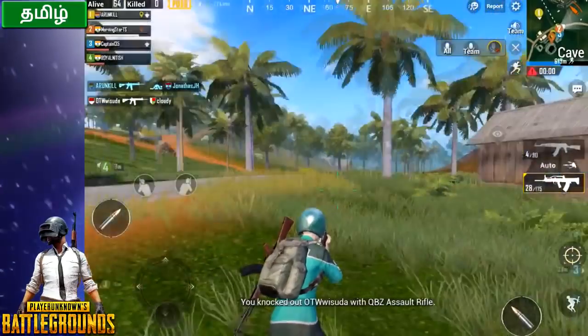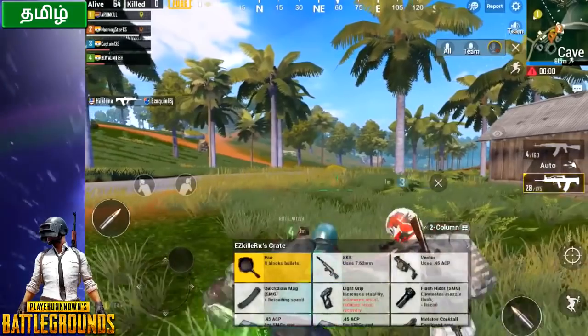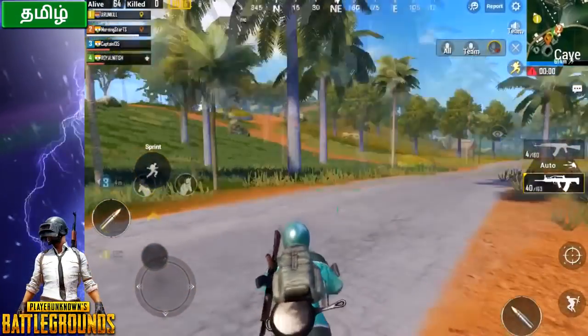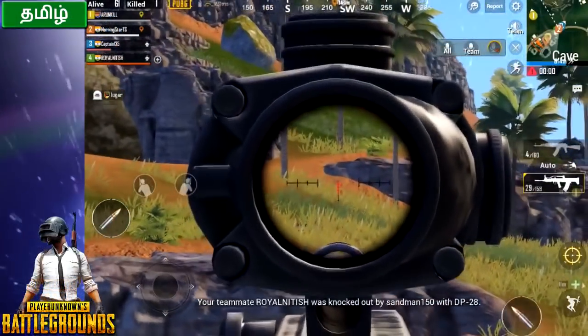First, you can see the character's capacity. You can see the character's backpack and vest. The character's capacity is 150 in total. There are 3 bags: Level 1 bag capacity is 150, Level 2 is 200, Level 3 is 250. In this game, you have a Level 2 bag, so you can count it as Level 2.